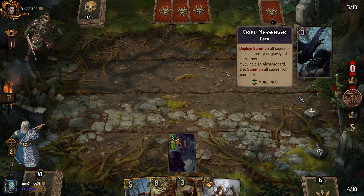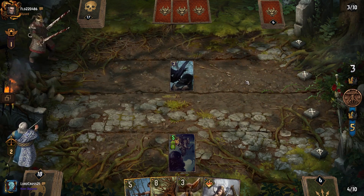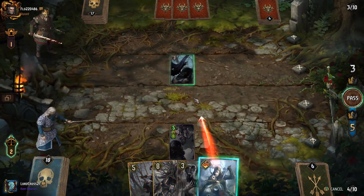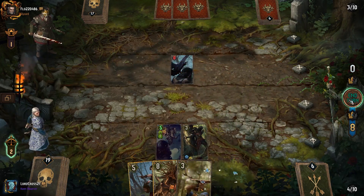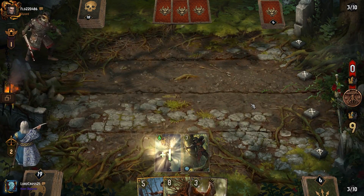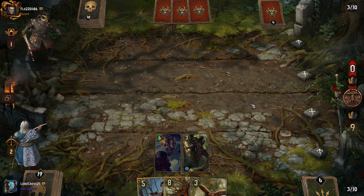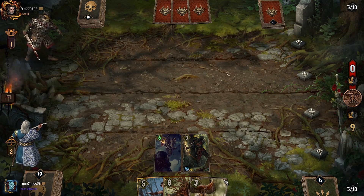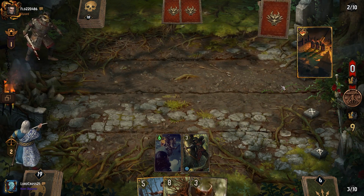And there's Crow Messenger — oh boy. Does he not have an artifact? He doesn't have an alchemy in his hand. Alright, this is going good for us. I mean that artifact's still gonna be a crap ton of points, but I'm hoping it's not going to be enough. Marching Orders — that's actually very interesting.